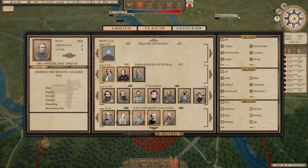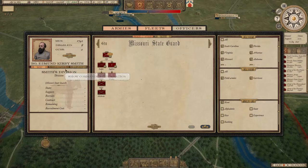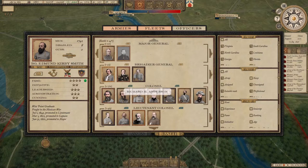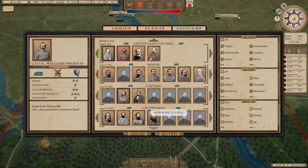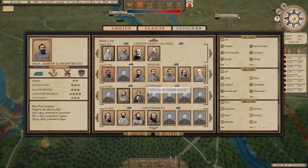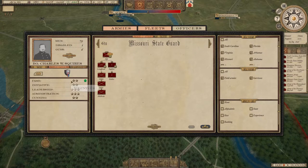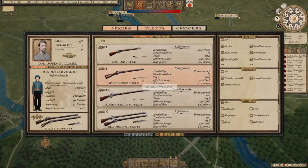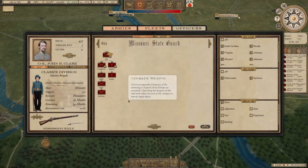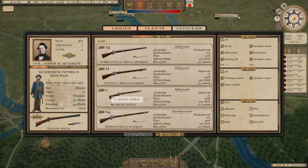We have a Lieutenant Colonel there. Let's look at our available commanders — Robert E. Lee looks promising; Kirby Smith is good but not perfect. James Longstreet — let's take him as a division commander. Equip your troops with decent weapons. Always take rifle muskets — smooth bore muskets and Springfield muskets are useless. Just pick the rifle ones; they have so many advantages. Add some new artillery pieces — I'll go with James Rifles.